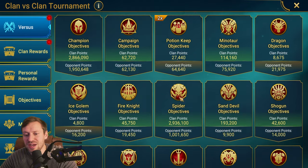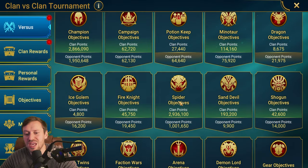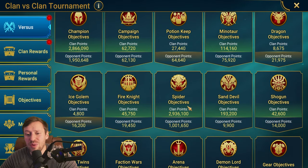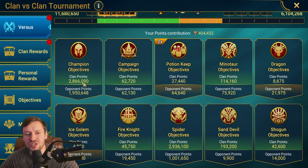Next on the list is spider. We almost tripled the amount of spider runs compared to our opponents. Spider is a great place — you get really good gear like banners, amulets, and rings, which are game changers. You also get a huge amount of silver, so if you're low on silver, spider is your go-to. It's fast to farm as well, so spider is our second priority.